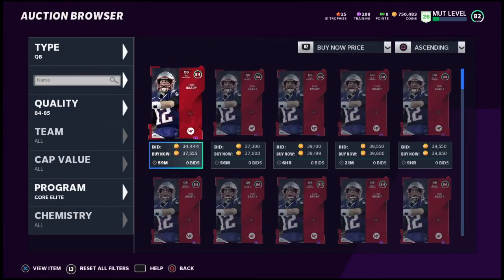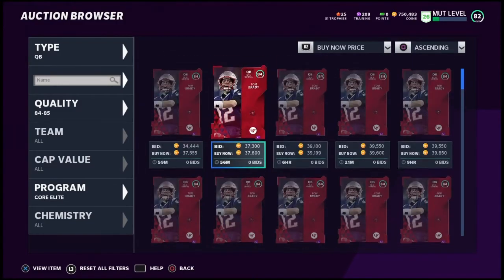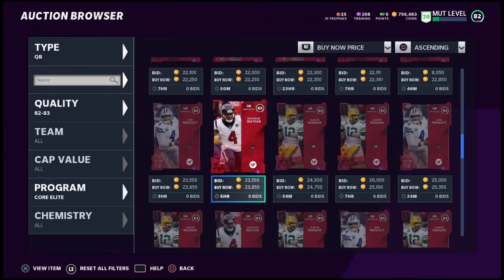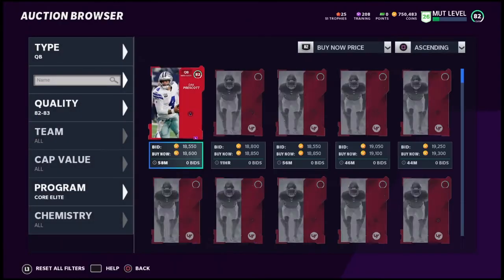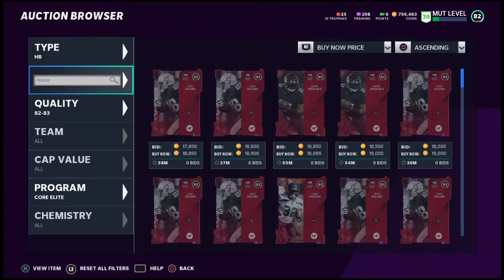If you need a quarterback, I don't suggest Tom Brady — I don't think he's the way to go. If you want a quarterback, you should actually go to the 83 overalls. I know you're not getting the best value, but long term I think Aaron Rodgers is going to be the play. He's a good mixture of a pocket passer with some decent speed, a good arm, good accuracy — a balanced quarterback that could fit a lot of people's mold. I don't think a lot of people probably need a quarterback, but Aaron Rodgers would be your best choice.